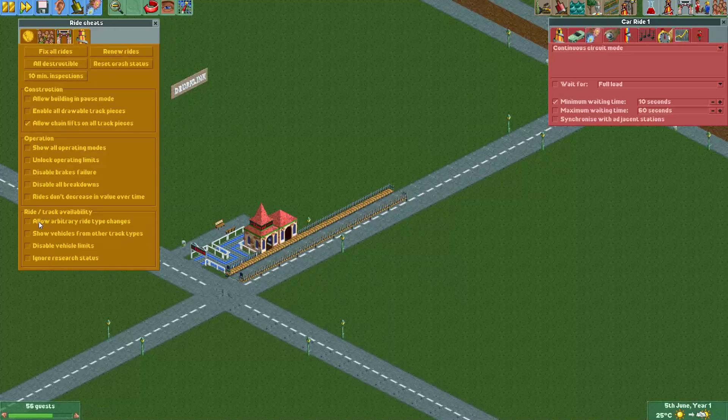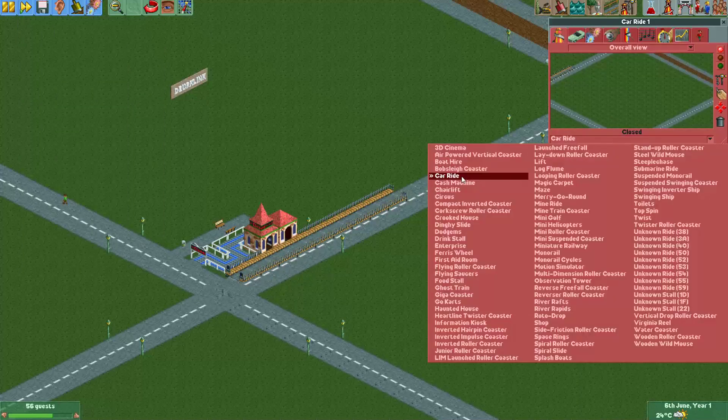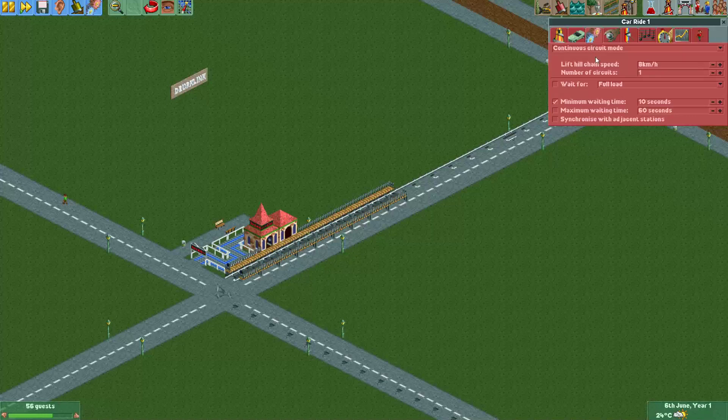Let's enable the arbitrary ride type changes cheat and unlock operating limits. What we'll do then is change the car ride to a coaster type — let's do the corkscrew roller coaster. And now we can change the lift hill speed. Let's put it to 27, that should be okay.